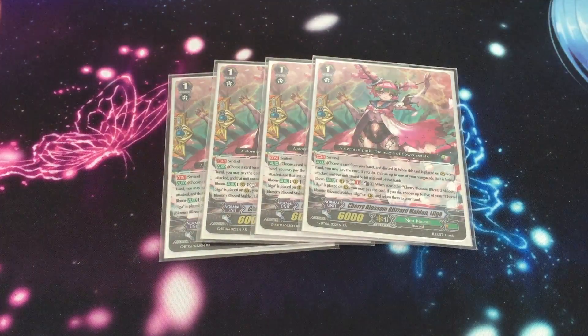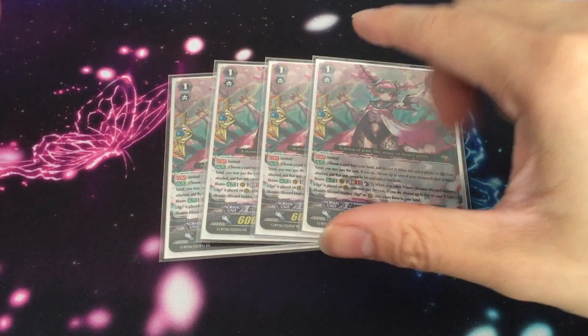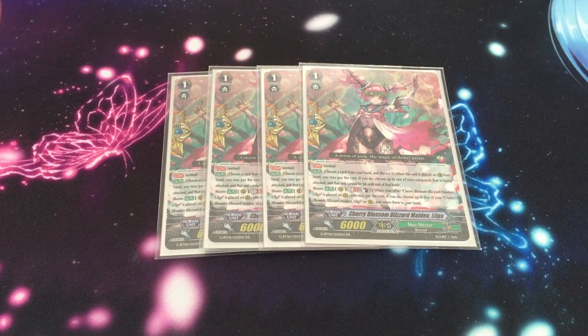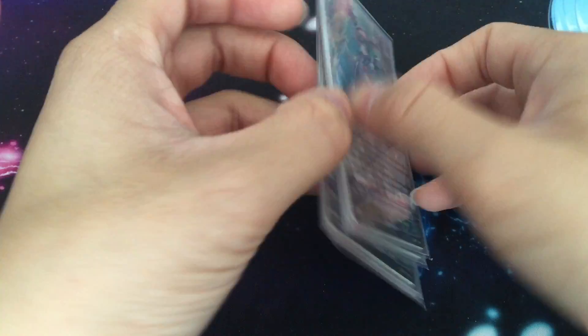And finally four of the bloom PG. You don't combo a lot in this deck so you don't need to worry about it. Her bloom skill on place: you can return her to hand, so you're getting perfect guard cards back into your hand.